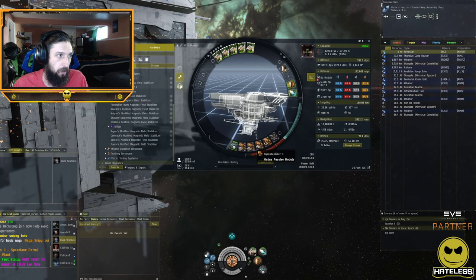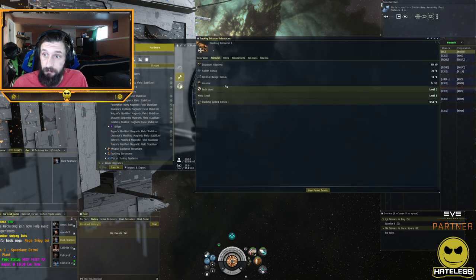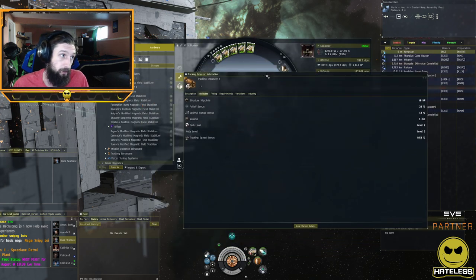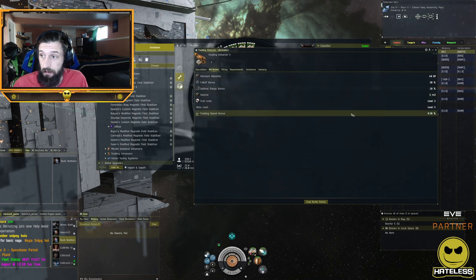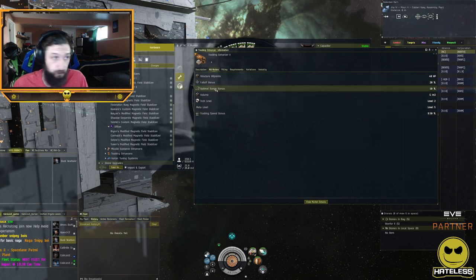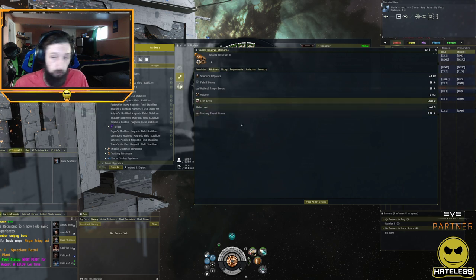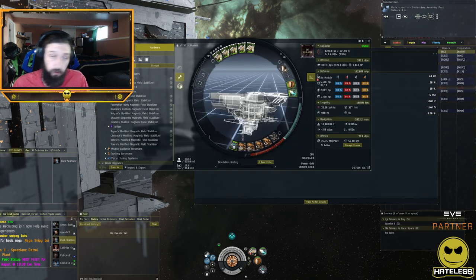You can also increase damage via application by fitting tracking enhancers in low slots. Tracking enhancers are basically tracking computers that you cannot script — they give tracking speed, optimal, and falloff bonuses passively. They're not active modules like tracking computers, but they provide a very similar bonus. They don't use capacitor, which is the key advantage.